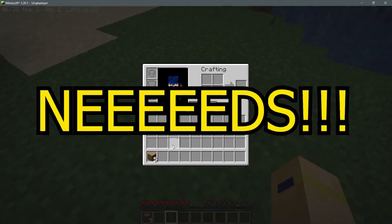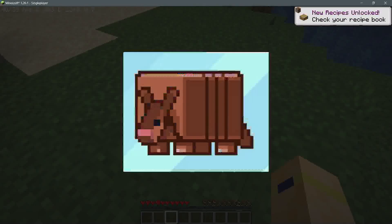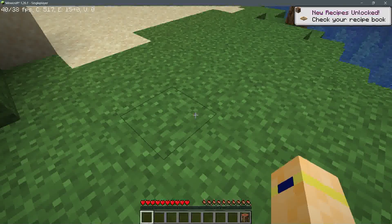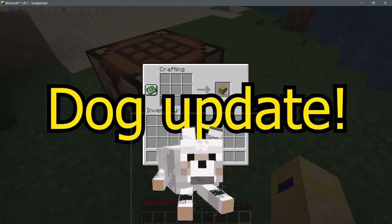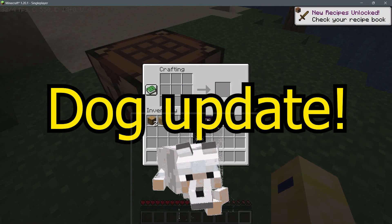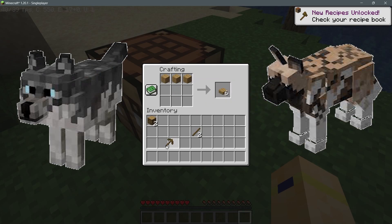Minecraft needs a dog update. The cat got an update, but why not dogs? I believe that if the armadillo gets added to the game you might finally see a dog update, and this is huge. I've seen many mods do this thing where you can train the dog with a stick to wander around, and even give them dog treats, and I mustn't forget the different skins and textures the dog will get too.